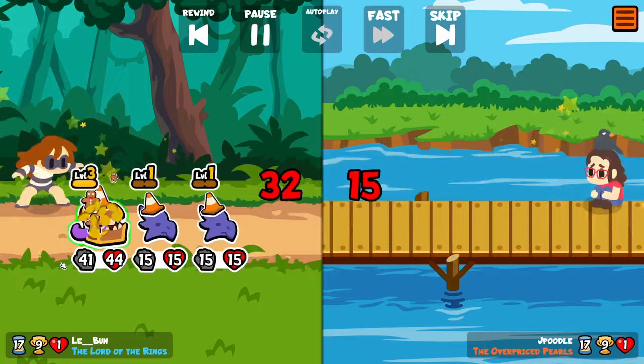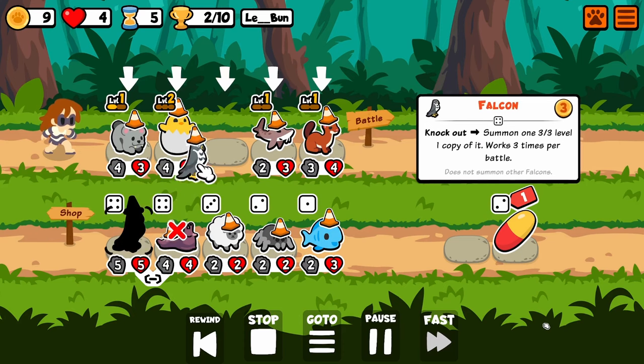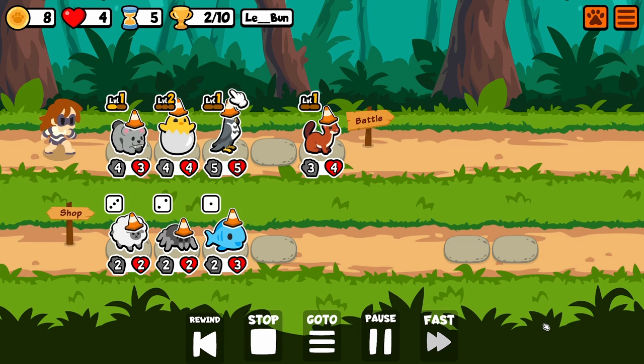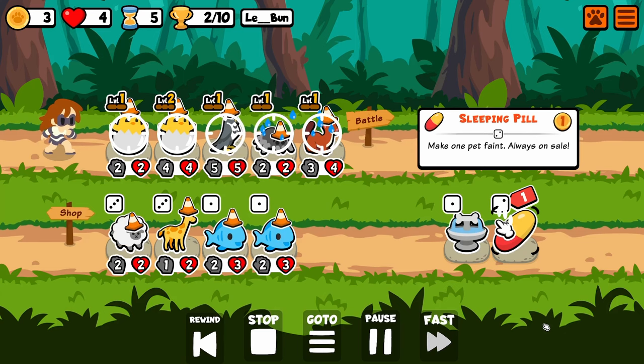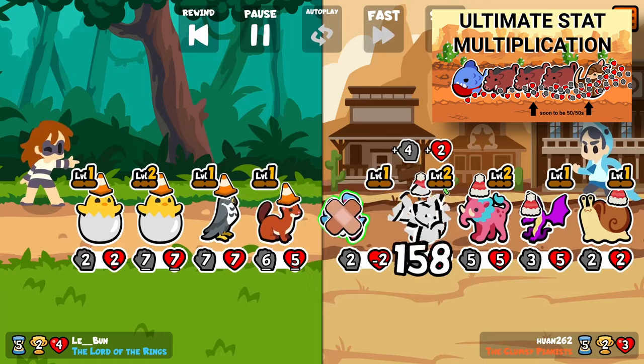I'm going to show you just a quick bonus round. I wanted to show off this crazy high roll I had on turn five during these attempts. I get a Falcon and a level two Hatching Chick instantly from killing a level two Spider. I was going to pull another Spider just to get some summons, but I got another Hatching Chick instead — and then a third Hatching Chick. So I'm pretty much at a level three Hatching Chick already.